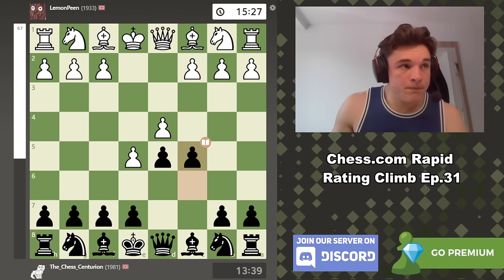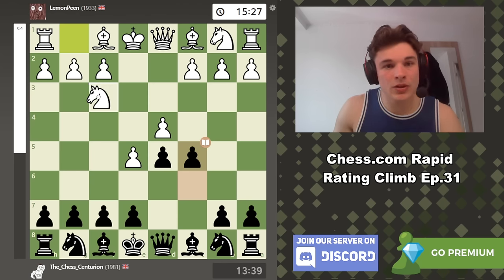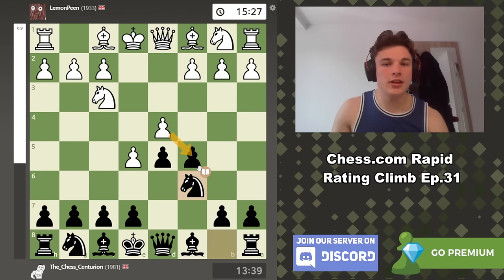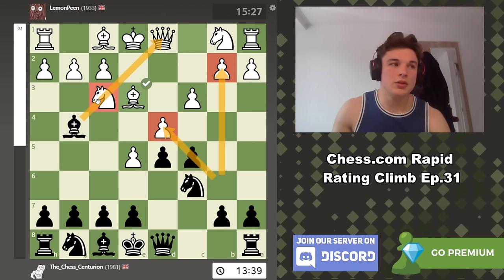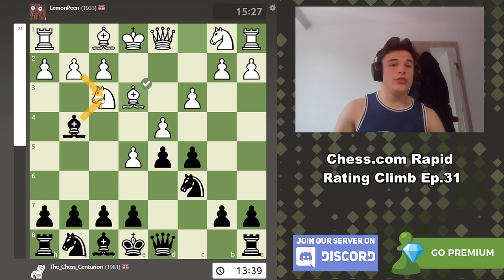We go C5 straight away, and the point is we just put a lot of pressure on the center and it's very difficult to actually defend it. Something like Knight F3 is met - you can take the pawn, but I just play Knight C6 and say take me. A lot of people like to try and support the center, which is a completely viable way of playing. But Black gets a lot of pressure on the queenside, trying to attack the knight, maybe force the queen over here to get it away from defending the queenside. A lot of the time you can force White to take with the F pawn if the queen has to go do other duties like defending B2 or defending D4. It's a very easy thing to play.